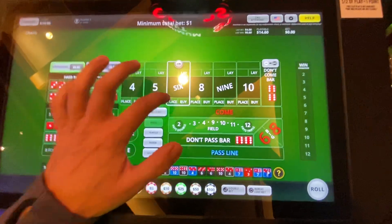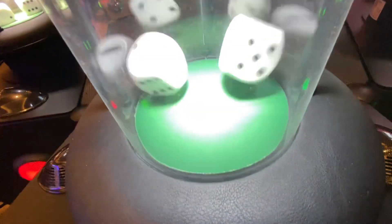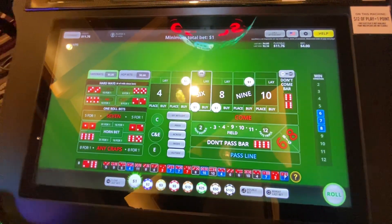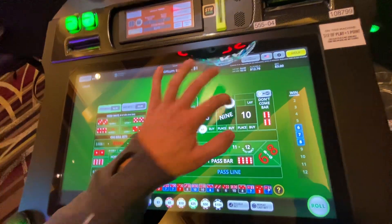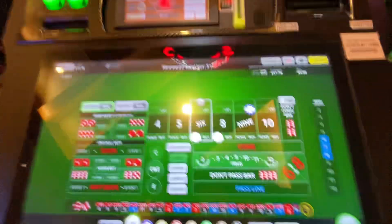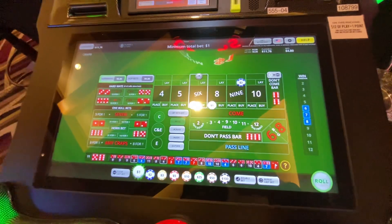We're going to lose a little bit there — we're pretty much essentially at even. The point is not down yet, so we're going to redo our bets, let's go back to our original setup. We got an $8 finally, so we're going to make some back. Let's see if we can keep smashing it.